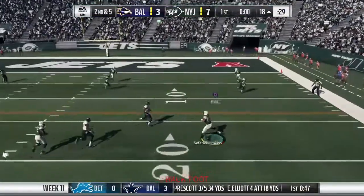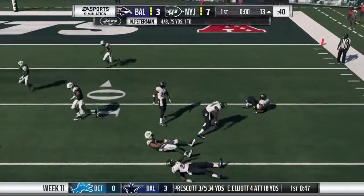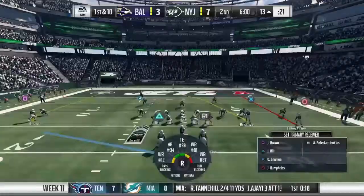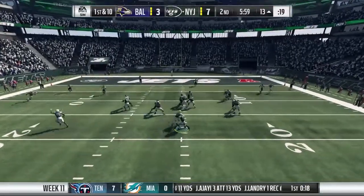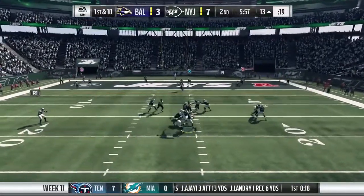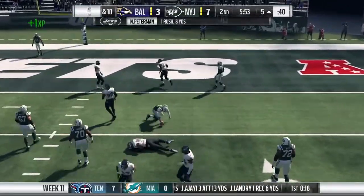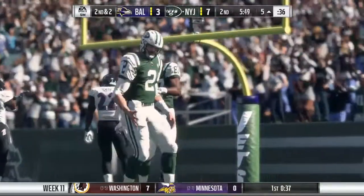Second down, Peterman, and to the tight end — Safarian Jenkins — and he'll be taken down as that will take us to the end of the first quarter. They go play action here on first down. Flushed out right, and he'll avoid the tackle there with a slide. He'll get eight on the scramble.